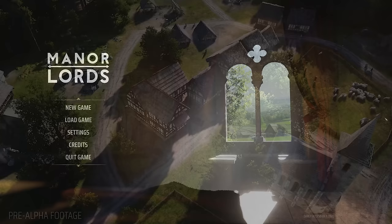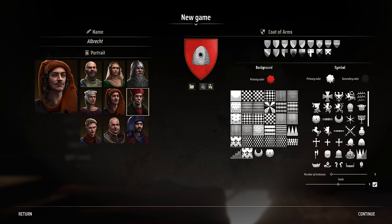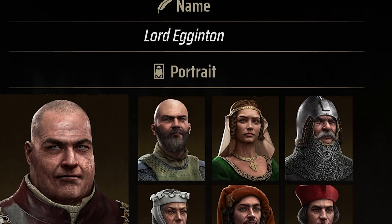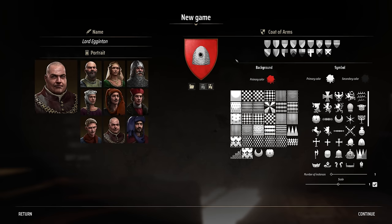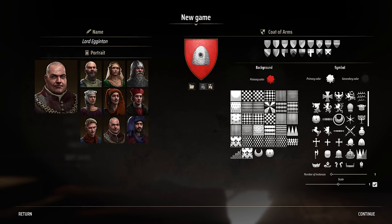When you start a new game, you pick a lord avatar — this doesn't have much impact right now, though the third-person perspective walk-around won't generate as this character. You can also give your lord a name. The next stage is developing a coat of arms: there are tons of different patterns and color combinations to customize your emblem. At this point in the game the emblem is just a visual thing, but it's unique to your village.